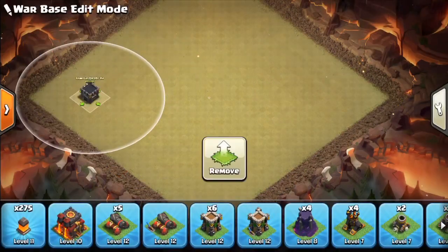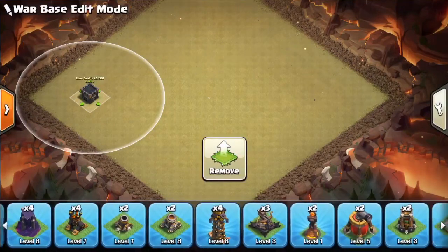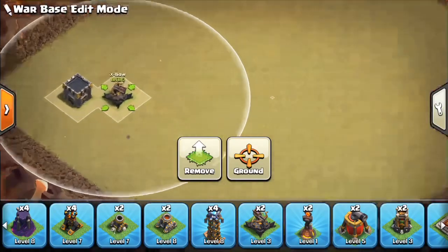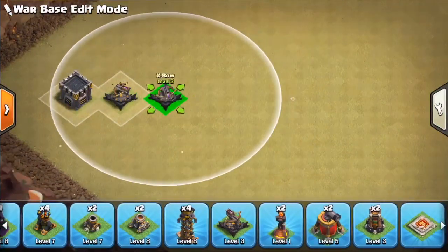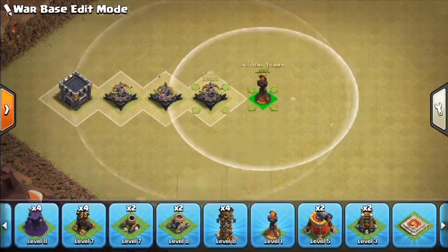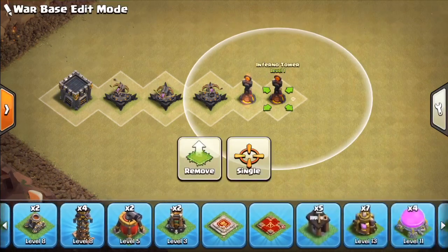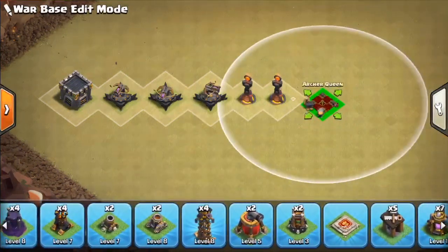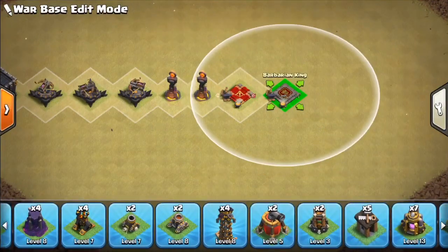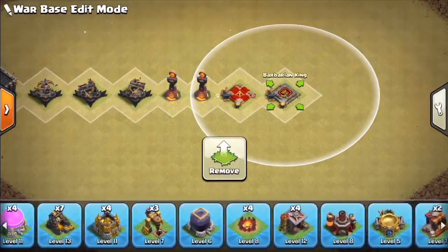This brings us onto Step 2: protecting and identifying our valuables. In my case, because I'm doing an anti 3-star base, the valuables are the clan castle, xbows, inferno towers, and heroes — those are all the main valuables when building an anti 3-star base. However, based on the type of base you are building, the things you are protecting may change.